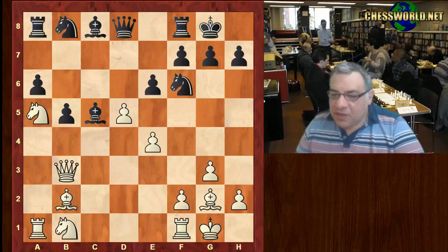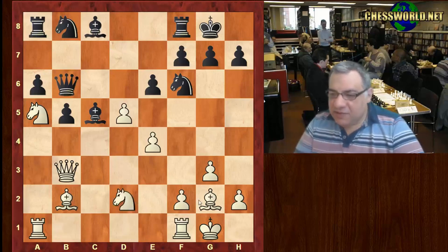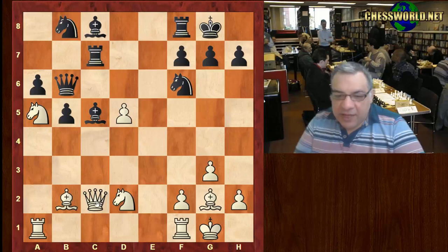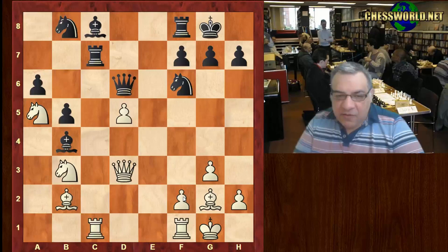Black castles, Bishop b2, Queen b6. Does white have enough compensation? The rook is also tied down to f2 here. Knight d2 is played, Rook a7, Queen c2 — he takes, he takes, Rook c7, threatening Bishop takes f2 winning the queen. We have Knight db3 so the queen can take on f2 now. Bishop b4 hitting the queen, the queen moves, Queen d6.